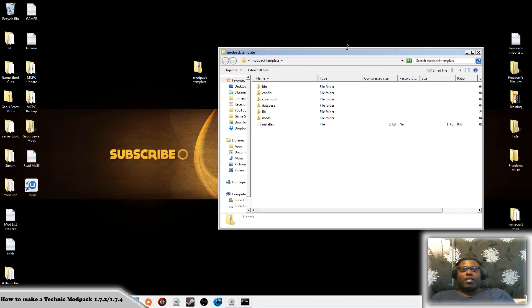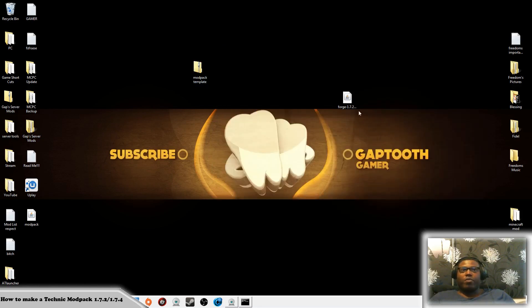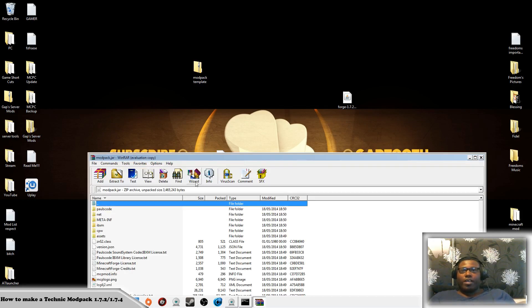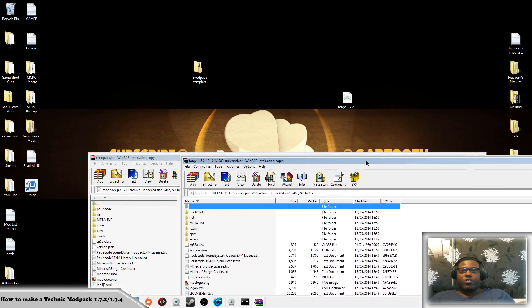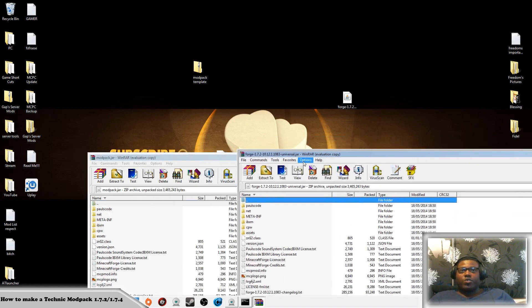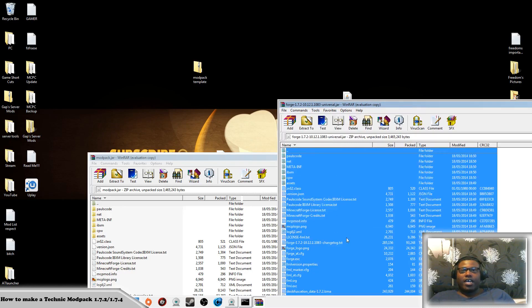First you need to go to your bin folder and drag this over. Once that's dragged over, minimize that. Now you need to open up the modpack file and open it with WinRAR — this is where WinRAR comes into effect. Then open up Forge with WinRAR as well. You can see this is the Forge WinRAR. You need to copy your version of Forge into here — mine is the Forge 1083 build — so select all of that and drag it in.